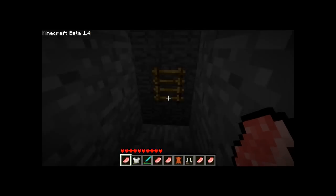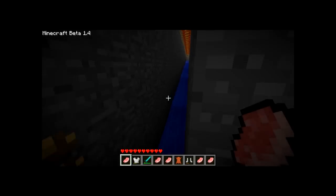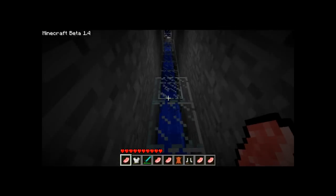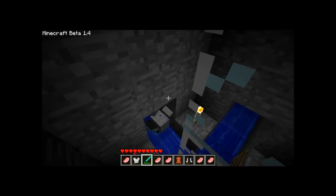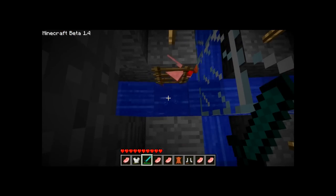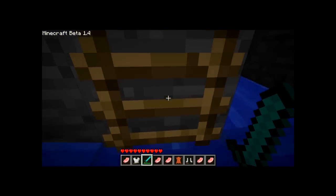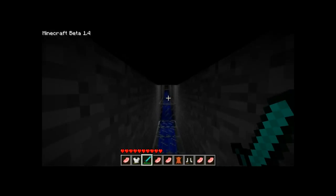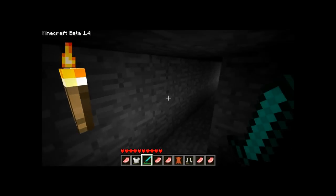And this is where the water from the moat winds up, and all the monsters when they die and drop their items follow this path down to the center. This is another part I haven't finished properly - I want to make it a bit more convenient, it's not really ideal at the moment. It doesn't really seem to generate as many items as it possibly should - it could just be because I'm inside the castle, which is too far from the edges, hence monsters don't try to follow me.